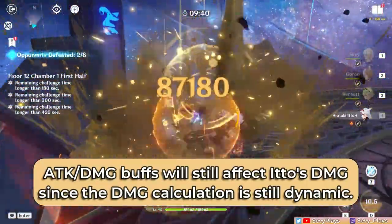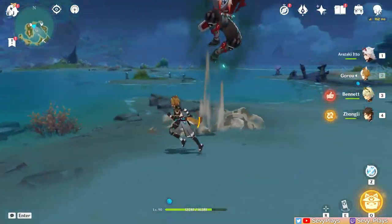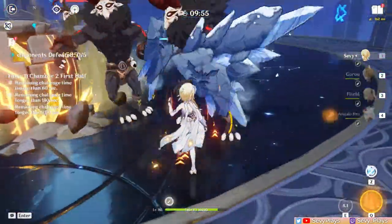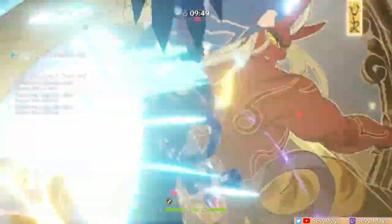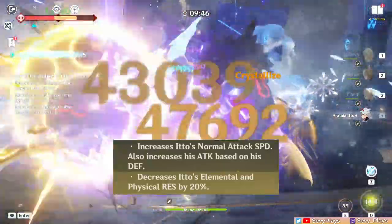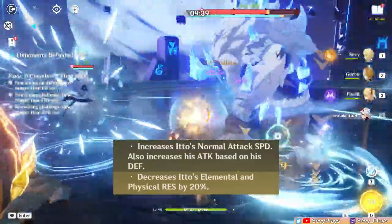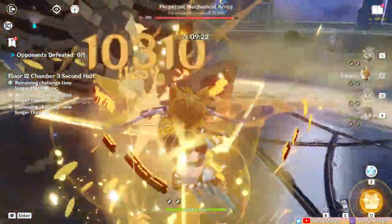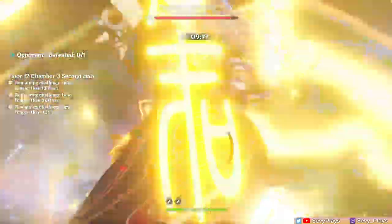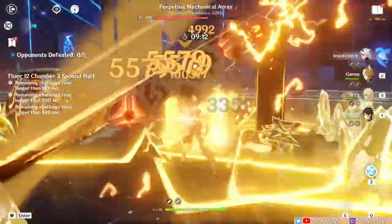It's important to note that the conversion happens upon casting, so any defense added after will no longer get converted into attack. Consequently, if you lose defense during his burst, it also won't affect the attack — it's like snapshotting the defense that gets converted. However, if Itto receives or loses attack buffs during this period, his damage will get affected. Geo damage buffs on him aren't snapshotted either. Itto's burst state will end prematurely if you switch out too early, so set up your team's abilities first so Itto can do his entire burst state uninterrupted. He also has increased attack speed but decreased resistance to elemental and physical damage during this period, making a shielder, healer, or both beneficial. His 70-energy-cost burst means he needs ample energy recharge and particle sources for burst uptime.